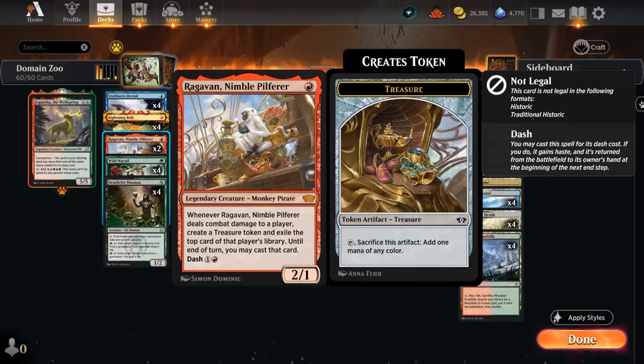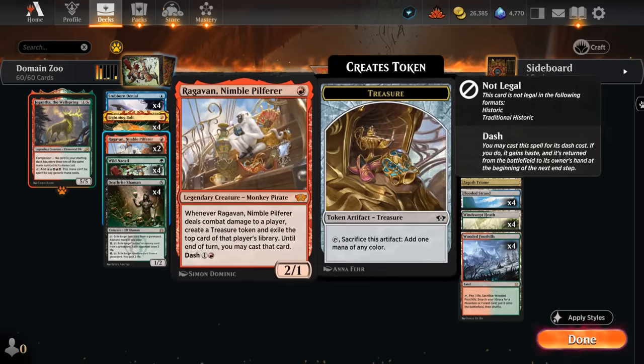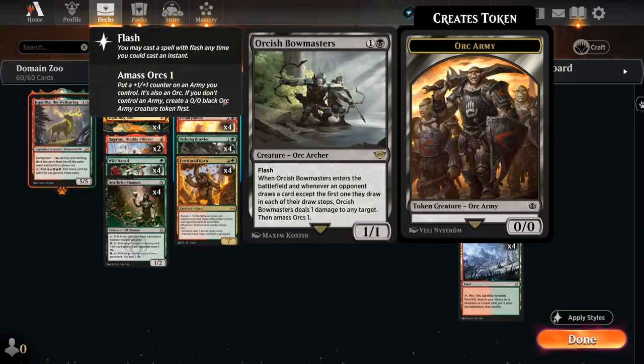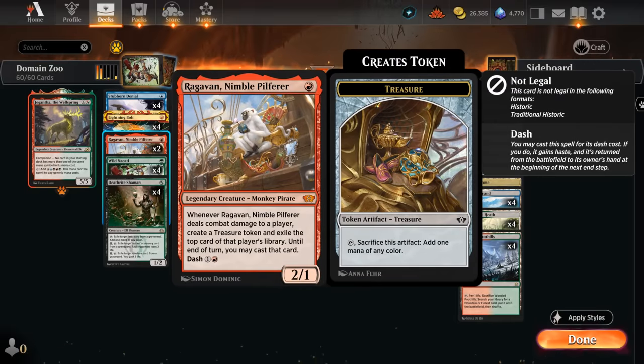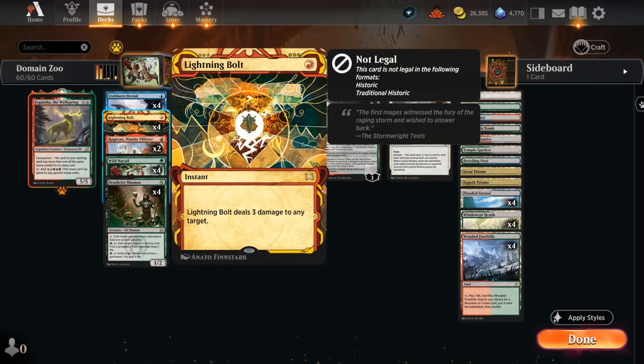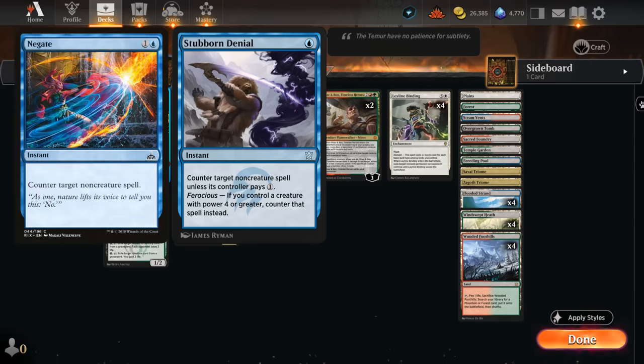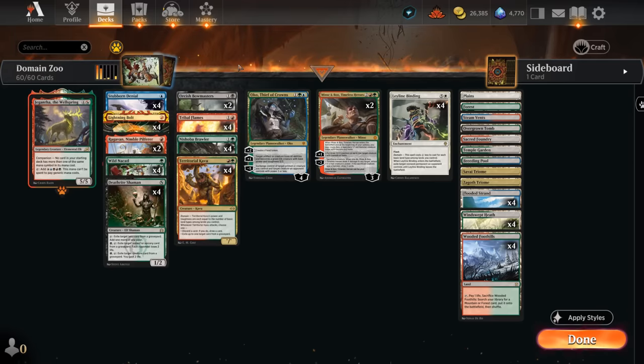I'm going with two copies of Raghavan — it's a very powerful card if it can connect, but our deck can be a little clunky out of the gate sometimes if we're starting with a Triome, so it's not always easy to clear a path for it. It also dies to opposing Bowmasters and is legendary, so drawing multiples isn't always desirable. Our removal at one mana also includes Lightning Bolt, which is also a burn spell that can help close out games. And we've got four copies of Stubborn Denial as our counterspell of choice — it counters non-creature spells unless the opponent pays one, but with Ferocious enabled (a creature with power four or greater) it becomes a one-mana Negate, which is pretty effective.